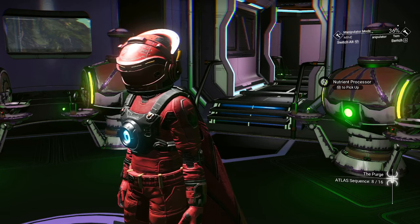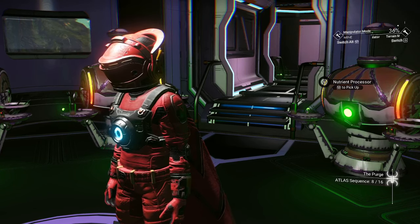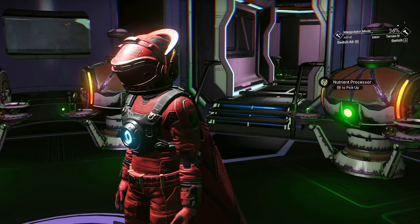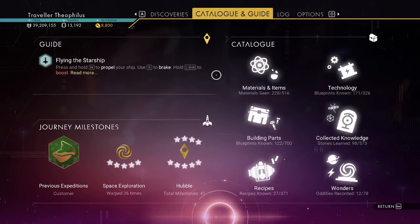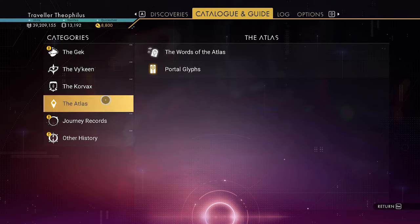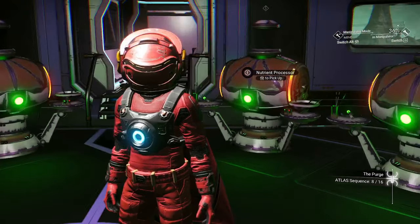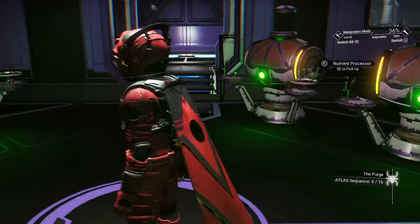You could take the Geknip and grow that, or you can hunt spaceships — those are active ways of making money. But if you want to continue to make money while still playing your game, what I'm doing right now is working on the Purge, finishing off the quest line, and at the same time getting the portal glyphs every time I warp to the next galaxy.